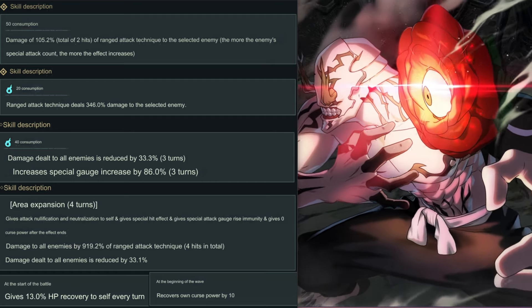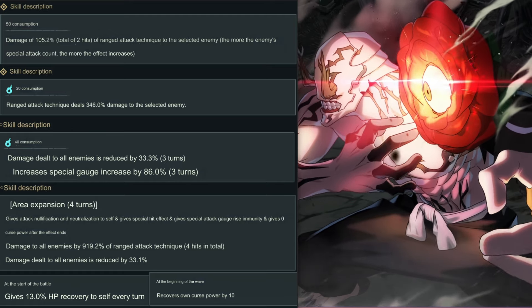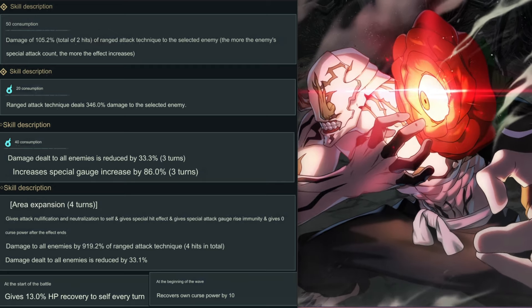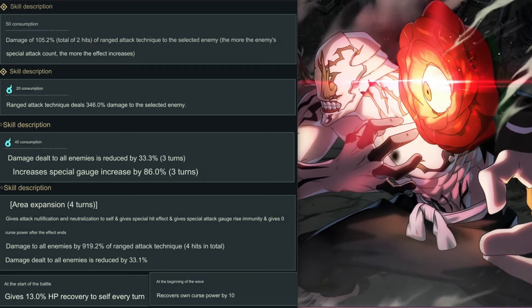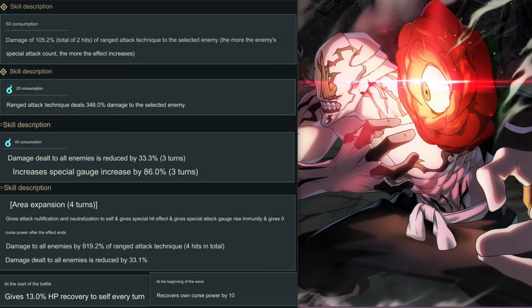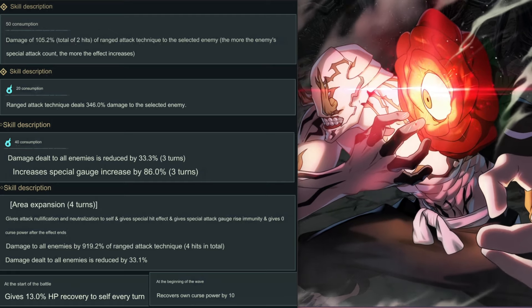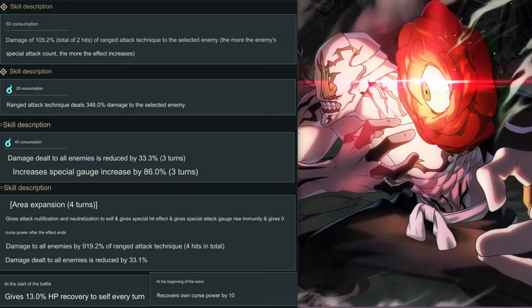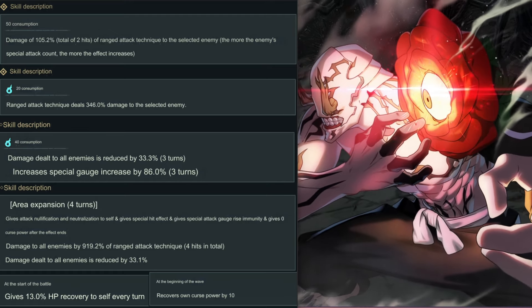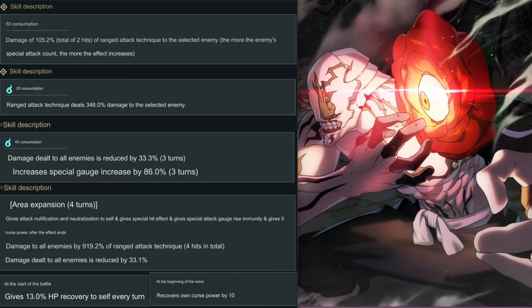Debuffing the whole enemy line for three turns costs 40, which might be a little iffy, but you can work around it. Use Kaito to get curse energy up and trigger this on the first turn, or use that memory card that gives everybody 10 curse energy at the start of battle. Also, increases the special gauge by 86.0% for three turns — that sounds crazy and lasts three turns, so it's totally worth it.